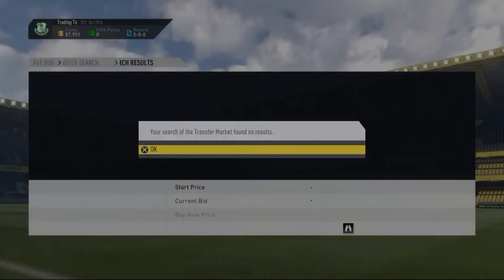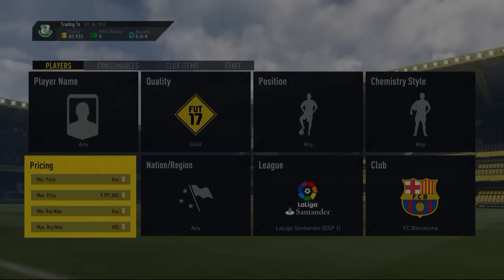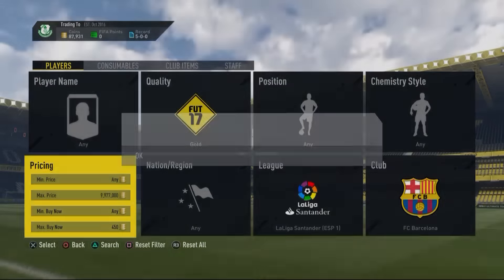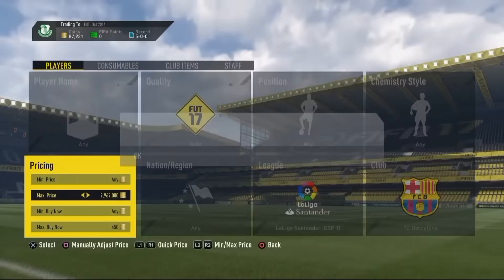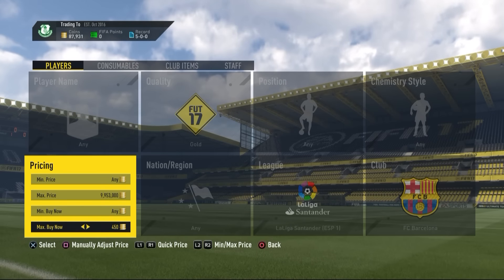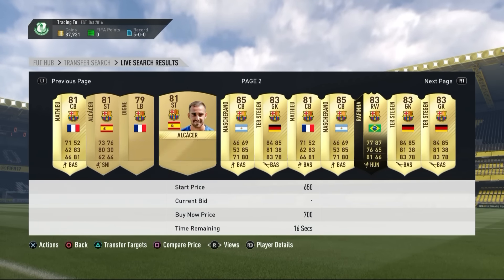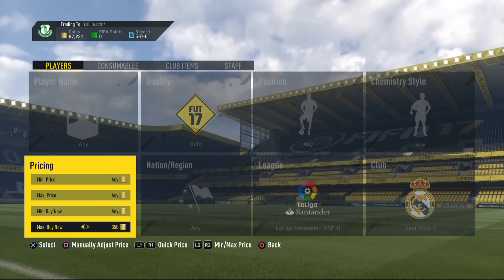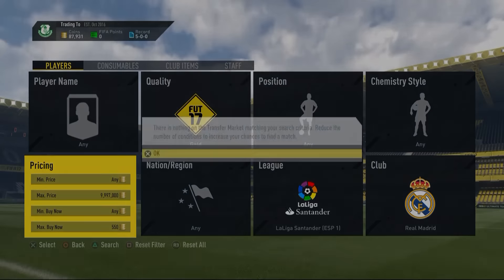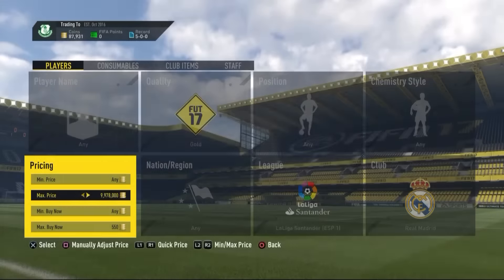The fourth method is a Barcelona method. Go to like 450 coins and try to snipe a few players — you can find three or four different non-rare players. Just keep sniping and you're going to see players like Suarez, Mario Suarez, Digne, and others appearing on the market. You can find them for around 400 coins.